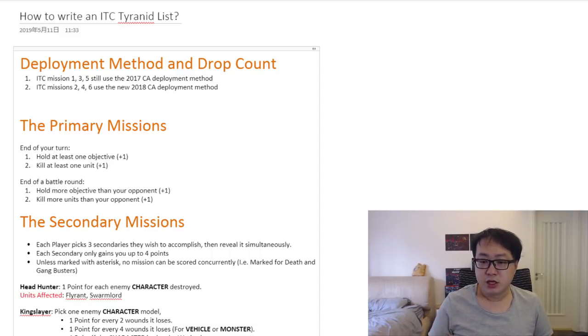Because when you're writing a list, whenever you get the chance to split a unit from one huge blob into multiple smaller squads, you would — not only is it much more flexible to move them across the map, but also more units on the table to maneuver and capture points. And you suffer no repercussion, because having more drops than your opponent no longer makes you go second. Also, since the new way of deploying means whoever chooses their deployment zone goes second, you can always pick the side with the most cover, so there's more advantage to going second.